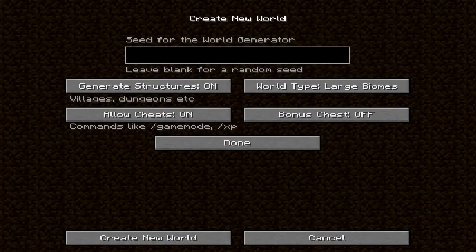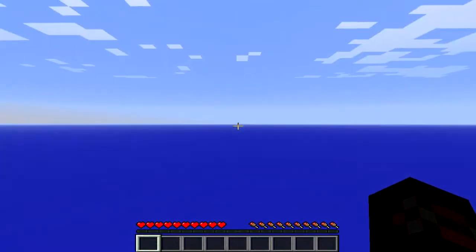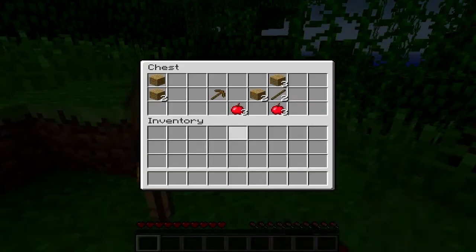There have been some changes to the world creation screen. You can now have a world type called Large Biomes which in some cases makes biomes three times larger. You can allow cheats on and off, and there is also an option for a bonus chest. The bonus chest helps you get started quickly by providing a chest in-game as soon as you spawn, filled with various items. These items are random so you could have like a stone pickaxe, some wooden logs, or just what I've got here.